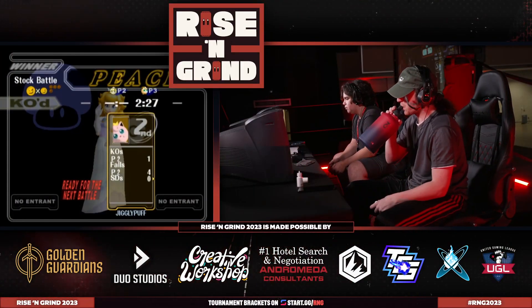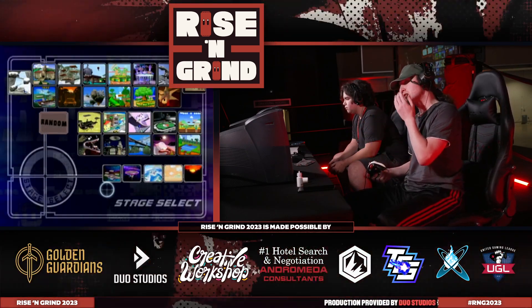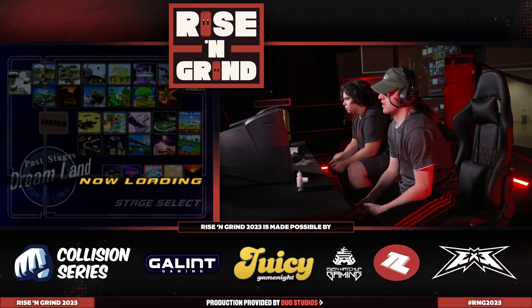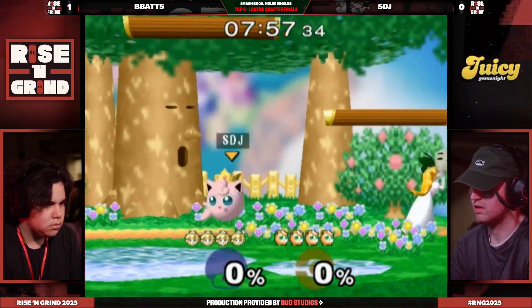How did B-Bats just three-stock STJ? I have so many questions. I'm confused about why they went to Yoshi's first — I guess they both want to scrap and just fight to the absolute death. But how did B-Bats just get a three-stock there? I mean, showing why B-Bats beat Kadoran, showing just how capable B-Bats is — one of my favorite Peaches to watch right now.